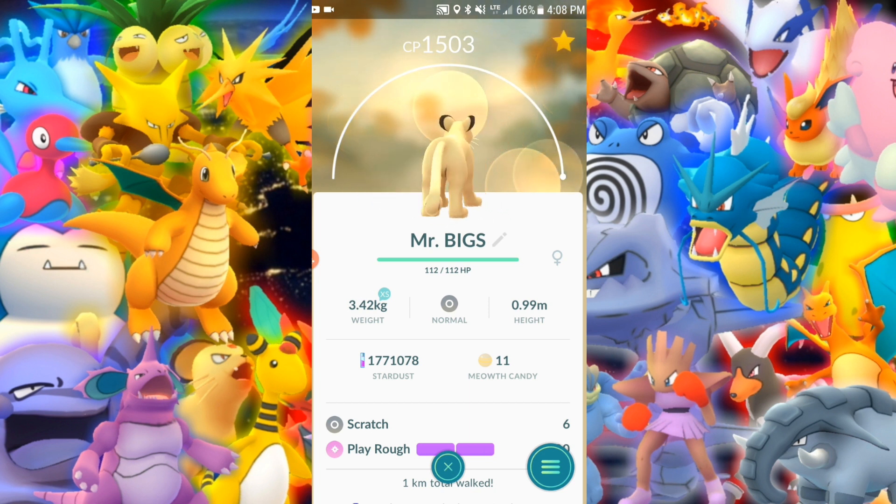I like Persian a whole lot — it represents Team Rocket to me, to be honest. Giovanni and all that stuff. I'm all about Team Rocket. I really enjoy this Pokemon and I want to walk with it as my partner, but there's no real benefit. Could get Meowth candies, but then what?